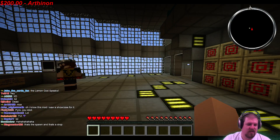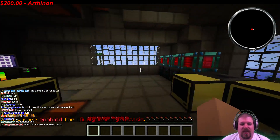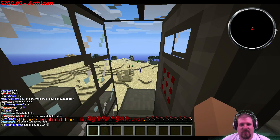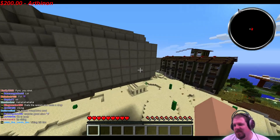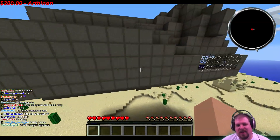Let me turn fly on just so I don't die. Folks, the code for the door is 666. This right here, with spawn in the background, is a spaceship — a motherfucking spaceship.